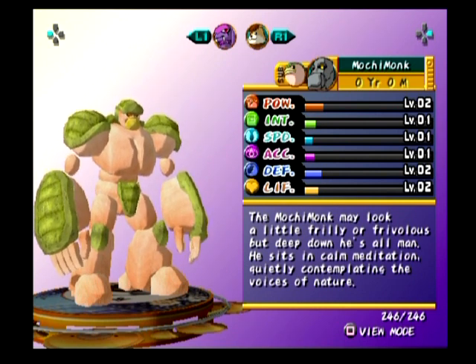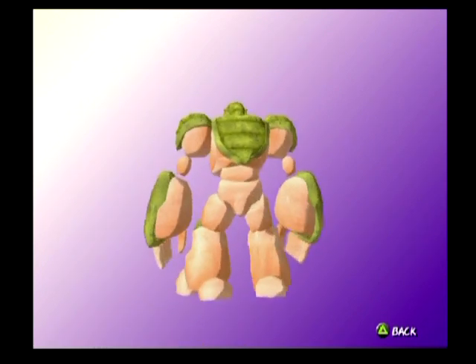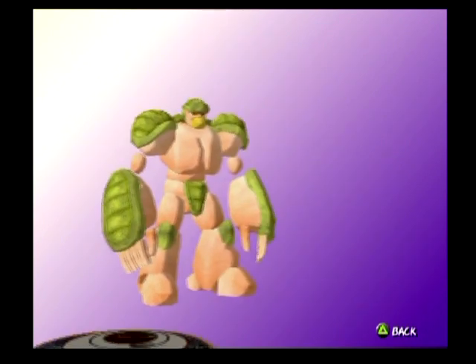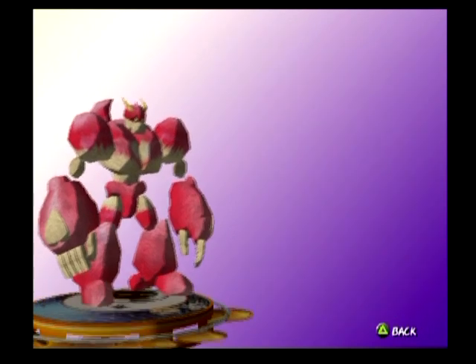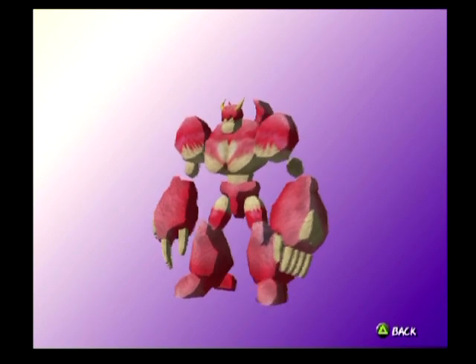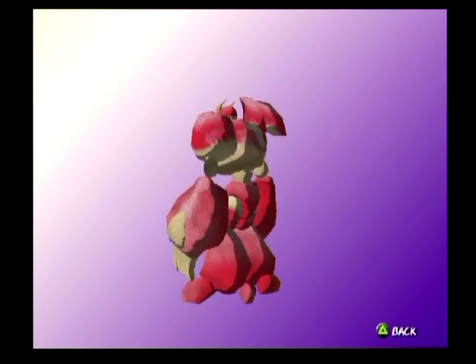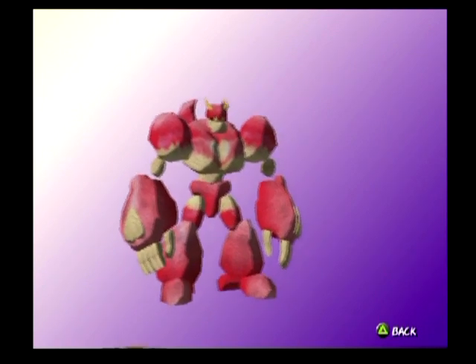Mochi Monk — never mind. The Mochi Monk may look a little frilly or frivolous, but deep down he's all man. He sits in calm meditation, quietly contemplating the voices of nature as a man. Look at that stubble on his face — it's kind of how you've been looking recently. Quarantine. Real men grow beards. Pink Golem: Pink Golem is the most beautiful Golem of them all. By observing the flowers, it tries to maintain and improve its beautiful heart. I love that they kept the idea of having a heart shape on it. It has a bosom — little wings. Good design, I like it.